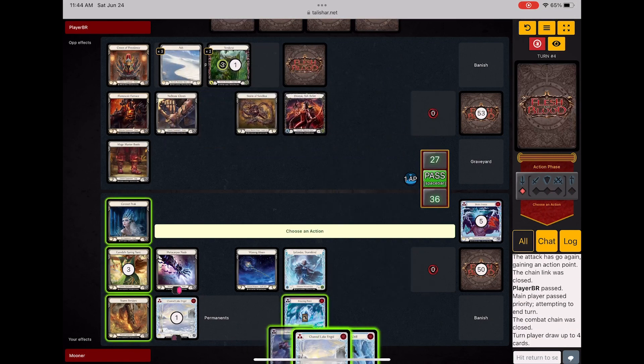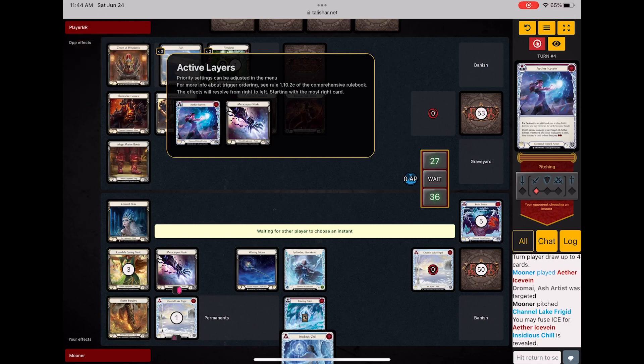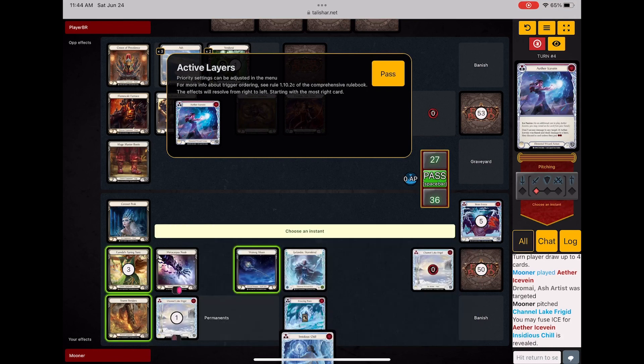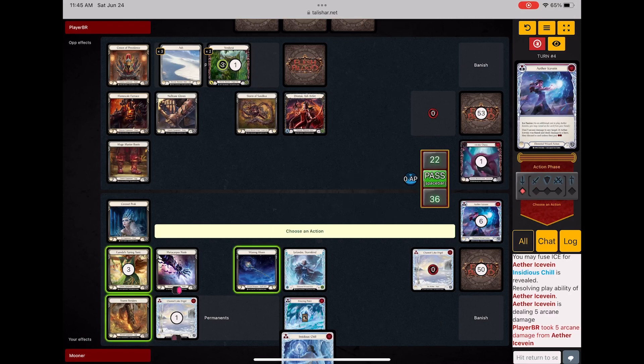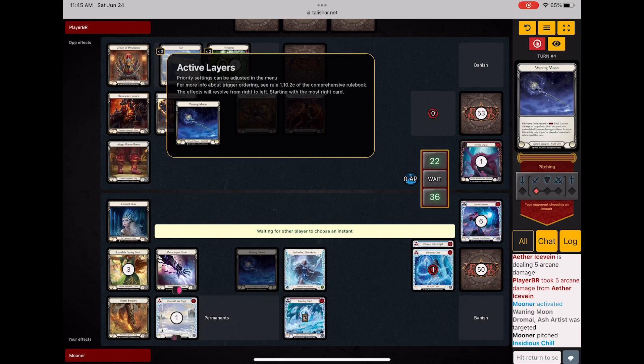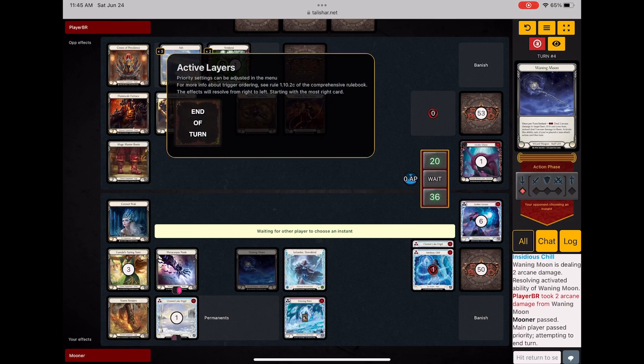She's got two dragons so I need to see a hex and I need to see another weather vane really soon. But I do kind of get to demolish her hand and keep Channel Frigid around — that's like the bonus side of this right now. But in truth it's not where I want to be. Even though I've got her down to 20 life currently and I haven't taken a point of damage yet, I have a feeling that's all about to change.